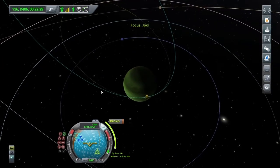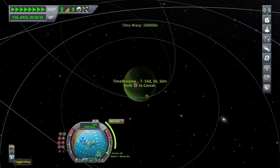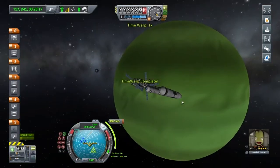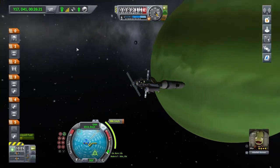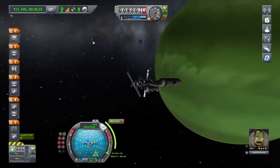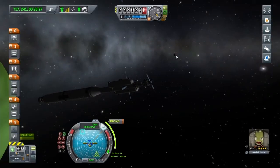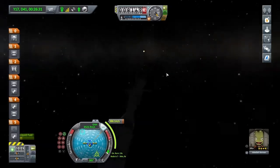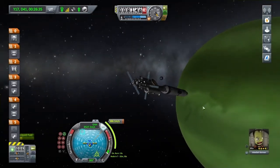Let's get a little bit closer. Whoa — that crept up on us a bit fast! You can see Laythe just there, and that looks like Val. There's Tylo just there — if you can spot any of the other moons. How long till the manoeuvre? 33 minutes — not too long at all.